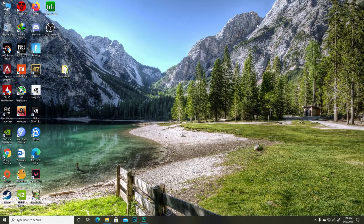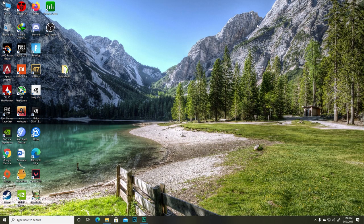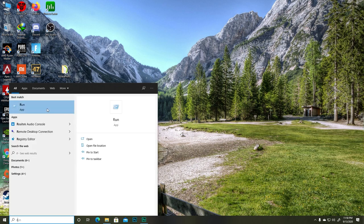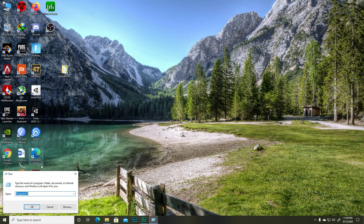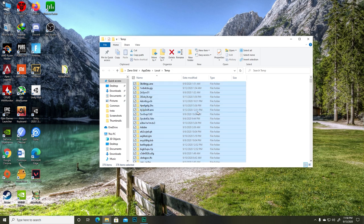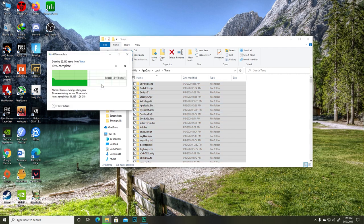First of all, get rid of all the temporary files to keep your C drive clean. Open Run, then type %temp% and hit OK. Delete everything you see there by pressing Ctrl+A and then Shift+Delete. This will remove a lot of junk files you don't need. Skip any files that cannot be removed.